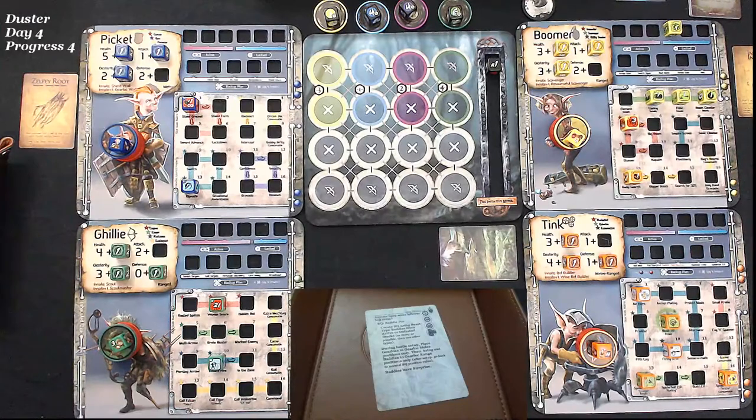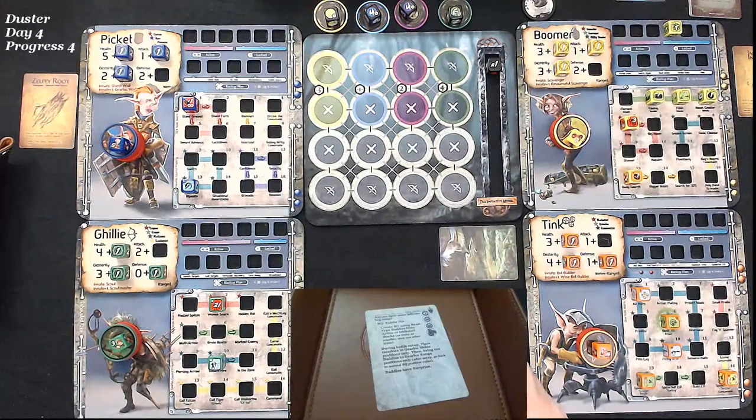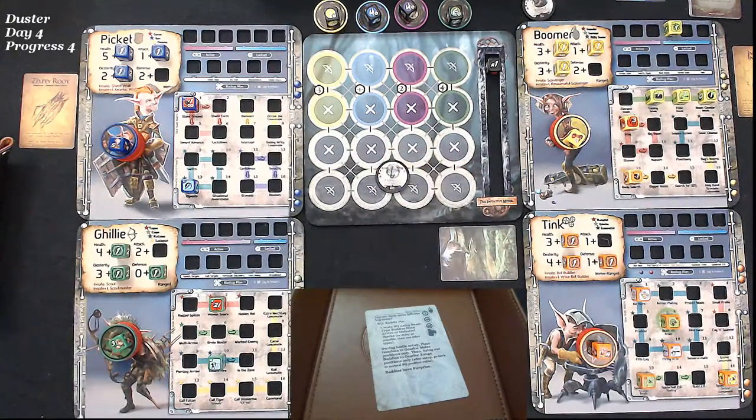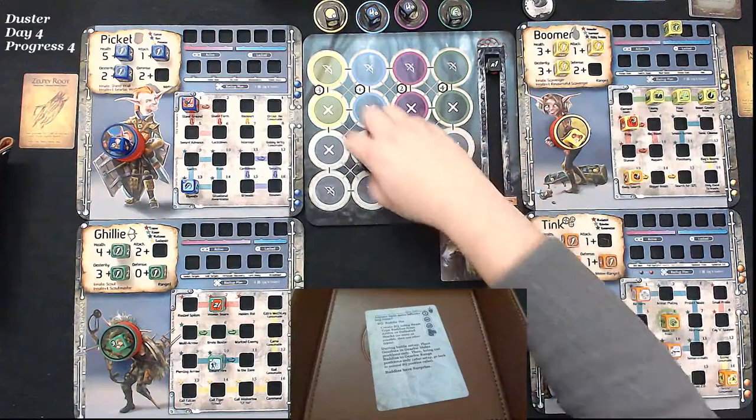Baddie queue — create the battle queue using baddie-type baddies from active or defeated stacks as many as possible, then use other types. This is day four, that means it's 16 points. We're looking for beast type specifically. So there's one beast — we need three if possible. We get two, and there's number three — so that's fifteen points. Then we'll take these three as our active stack.